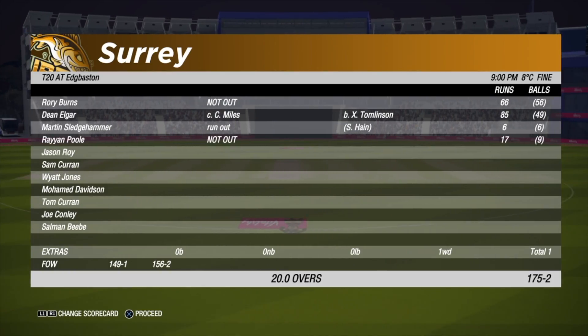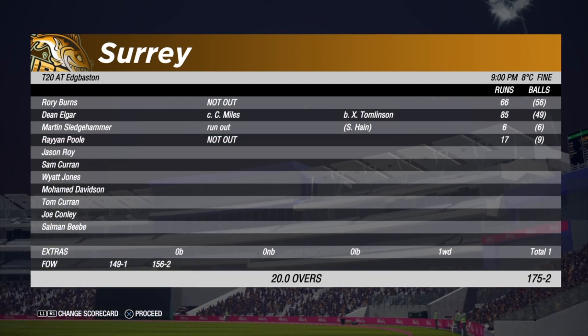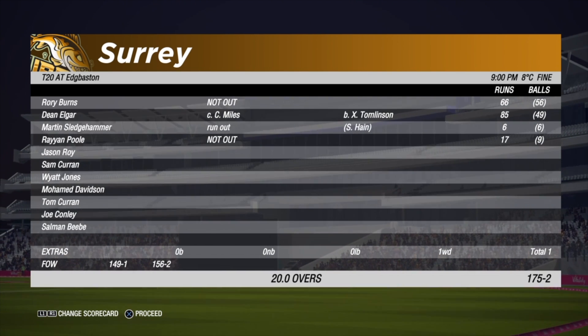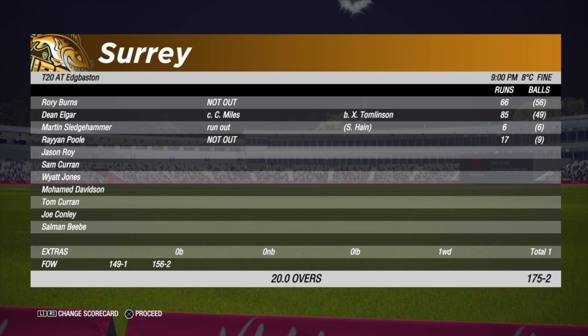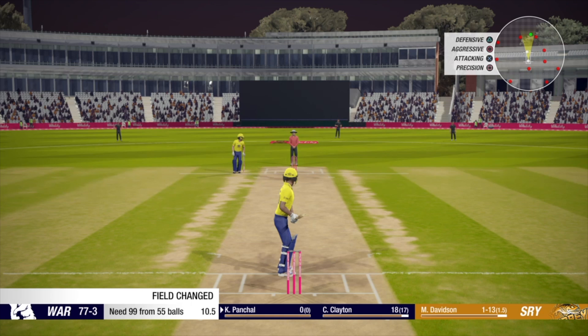They end with 175 for two. Rory Burns got 66 off 56, Dean Elgar got 85 - they scored the bulk of the runs. Sledgehammer and Paul came in and made small contributions. A total of 175 for two is definitely not going to be an easy task to chase. Not too hopeful, but let's see.